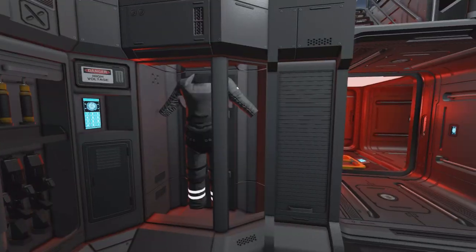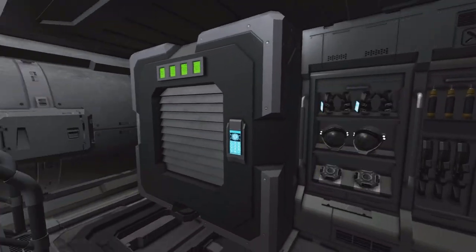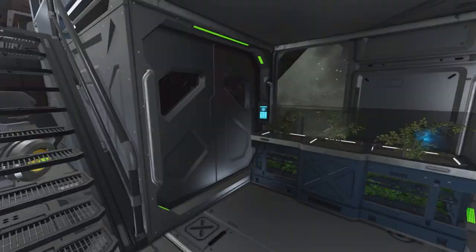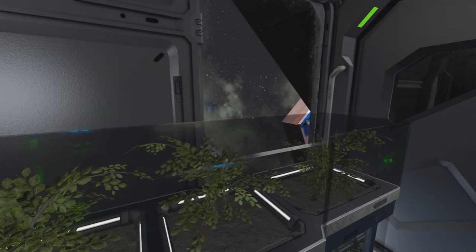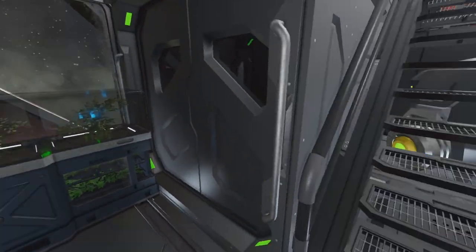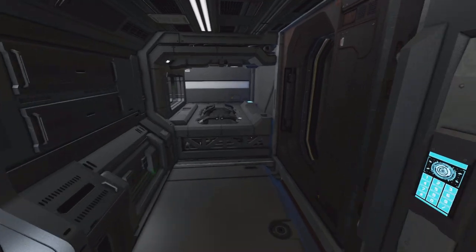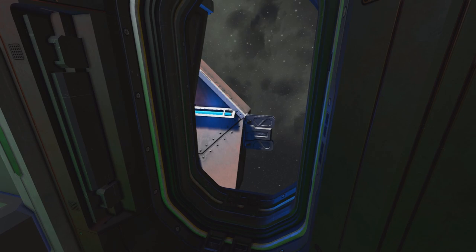From here we are going inside the ship. This is presumably the main entrance with some armory and another vent. Then we go up on the stairs and this is the first welcoming part of the ship with a nice view on each side and some plant decoration.